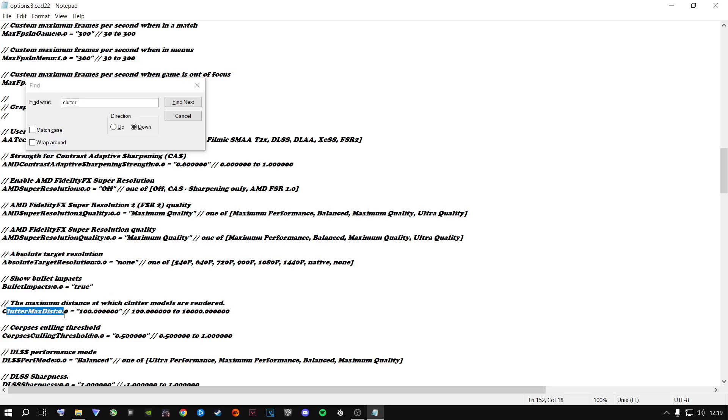As you can see it says 'clutter max distance' equals a value. Yours is going to be different — you're going to change it. This shown value is the highest; you need the lowest value shown here. To shortcut this, press Ctrl+C to copy it, then come inside your config, delete the existing value, and press Ctrl+V to paste. Or right-click and select Paste. This is how it needs to look.